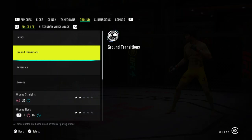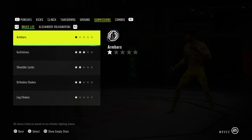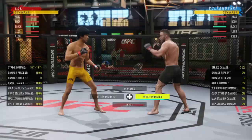Looking at his ground game, all of his sweeps, reversals, ground transitions, and getups are all one star. His ground game along with the mediocre attributes means his animations and transitions are pretty bad — you definitely don't want to be on the ground with Bruce. His submissions are actually a little better than I expected. He does have three-star guillotines, which is pretty solid, meaning if someone's really spamming takedowns you'll have the guillotine reversal for single legs.